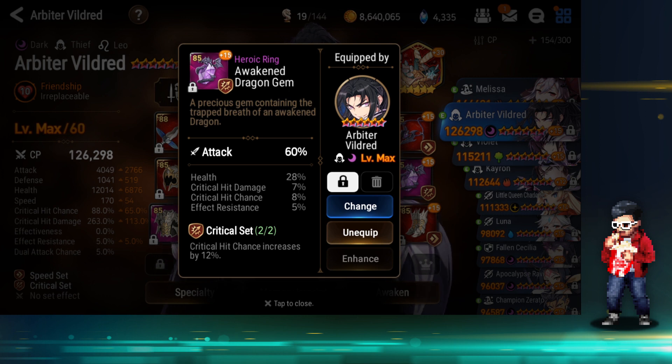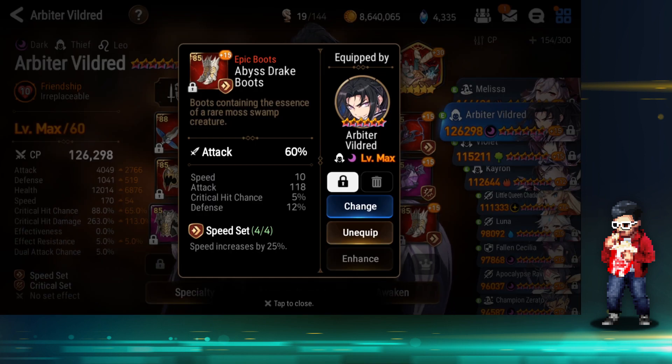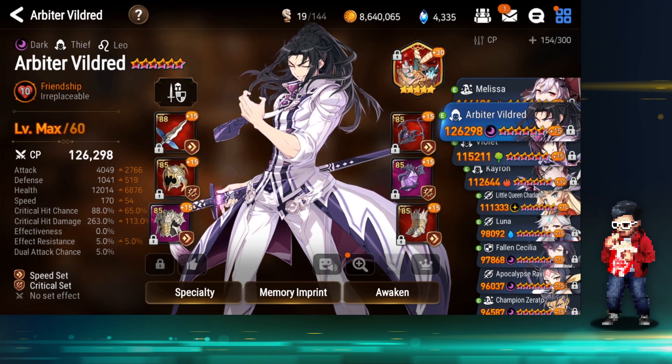28% health — interesting. Most of his characters are for RTA. In terms of RTA, RB with a barrier or damage mitigation provided won't be easy to kill. It depends on what people use, but it's a solid build. 10 speed, 12 crit chance, and attack flat on the substats.